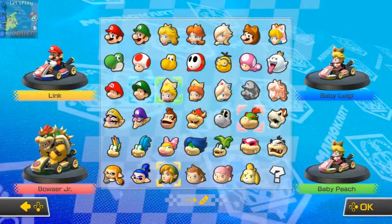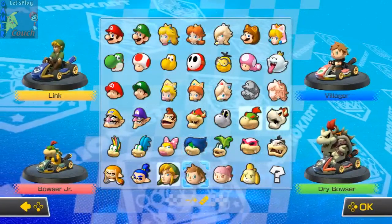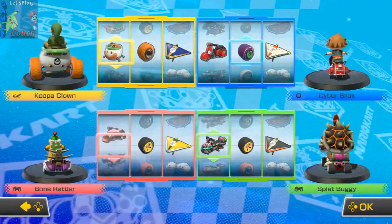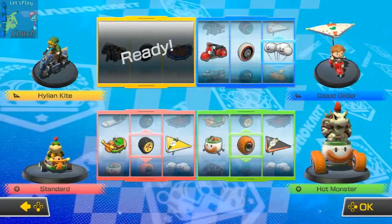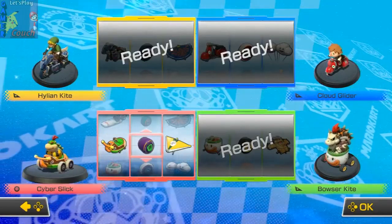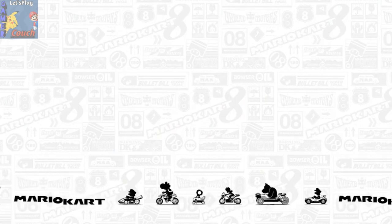Go ahead and choose who you want. I've got to go Link. I'm going to go Bowser Jr. I think I'm going to go with Villager. And if I'm going Link, I've got to go with the Master Cycle — it's just too perfect. Triforce Tires. I like the Streedle. We're going to jump into this battle — it will throw us into one of two random battle modes and a random stage.